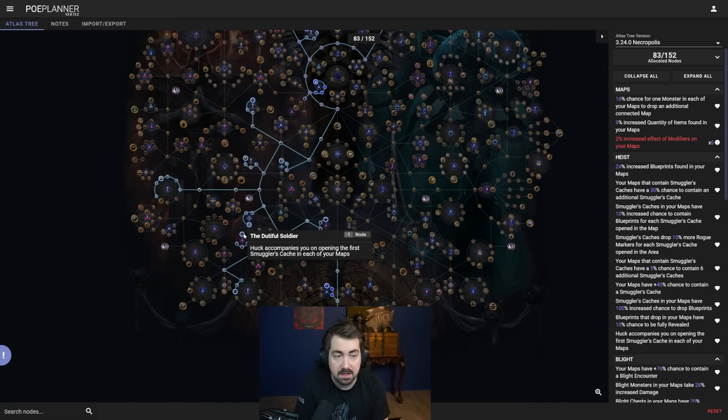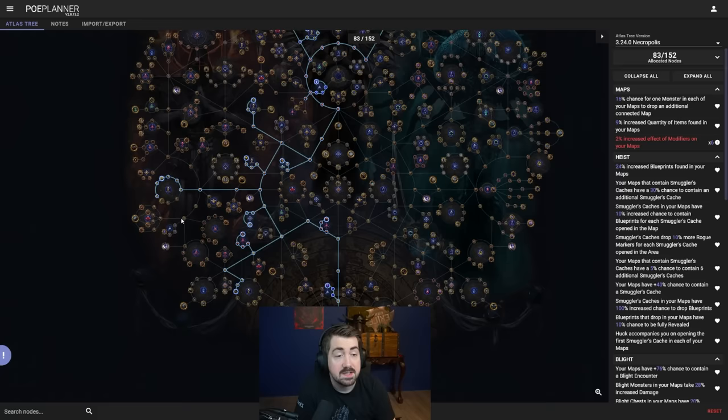Huck is really strong because he offers you one additional aura — you can roll this piece of gear and say 'I'm an essence drain build, I need Malevolence for free.' Or you might want something like a nice extra benefit you're not already running. Haste is very easy to roll and you can slot that on every build — boom, free Haste in maps.